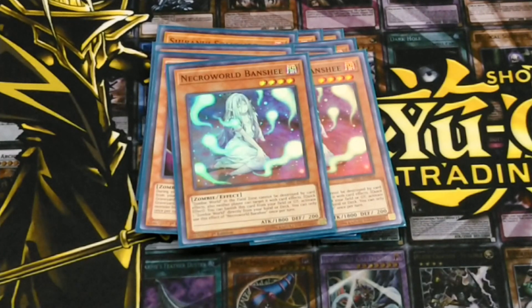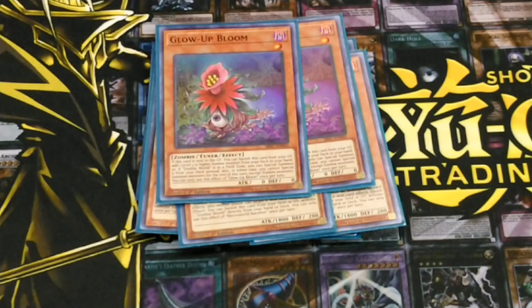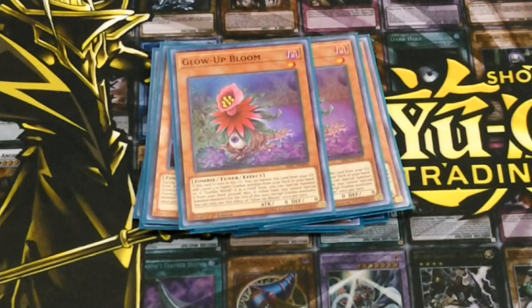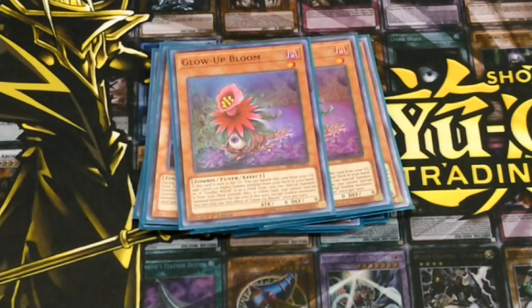It's great against other decks such as Thunder Dragon. Just bring Zombie World out and you completely shut him out. You run 2 Global. Run 3 is too bricky, so 2 is the ideal number. If it goes to the graveyard, you banish it and add a level 5 or higher zombie. But if you have Zombie World out, you can just special summon the creature.